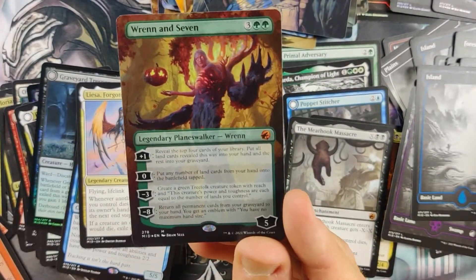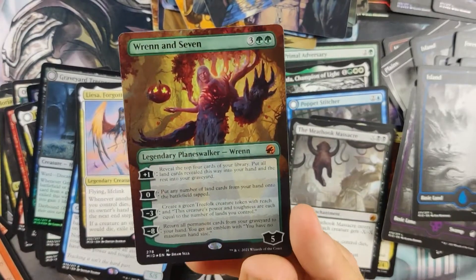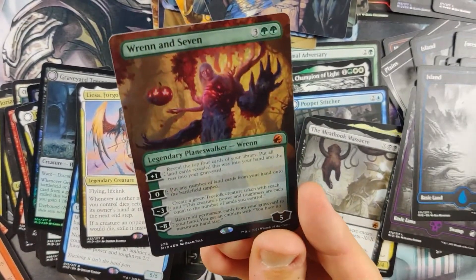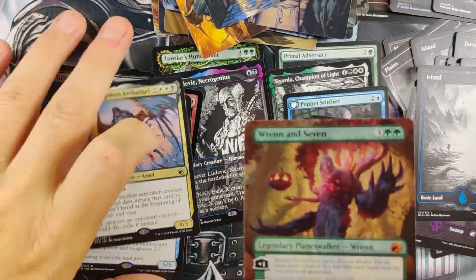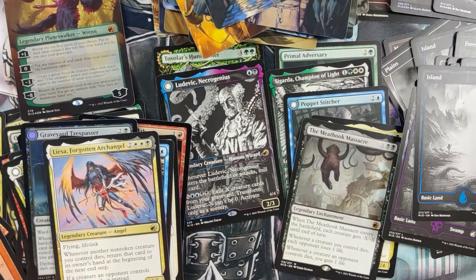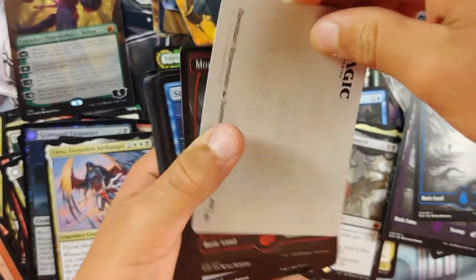Well, we know what the thumbnail for this video is going to be! Unbelievable — hit our Wrenn and Seven. Couldn't hit a regular one, hit the box topper version. That is beautiful, that is a foil. Wow. Can I keep opening? How is that for a card? Keep the hot streak going!